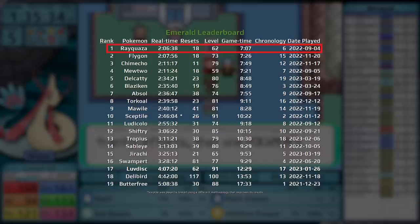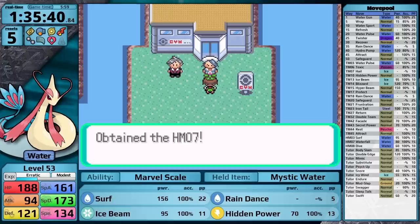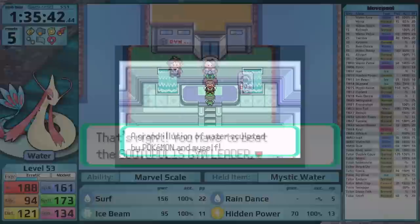Just so we're aware of what times we're shooting for, let's check in with the leaderboard. Rayquaza got a time of 2 hours, 6 minutes, and 38 seconds, and then in second place we have Flygon with 2 hours, 7 minutes, and 56 seconds. Right now, I think that Milotic is either going to beat these times, or come very close. And I don't think that the next gym leader, Juan, is going to be able to slow me down.